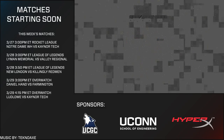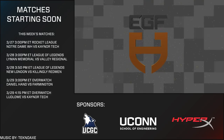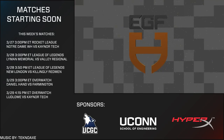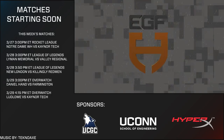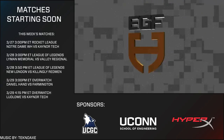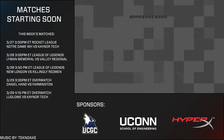Hello everyone and welcome back to the EGFH Season One Week Three in Overwatch. We just finished watching Firmington take a 2-0 victory against Daniel Hand, and we are now getting ready for the match between Caner Tech and Ledlow High School. My name is Cool J, joined by Vic Sharp. Before we get into this game, I'd like to thank our sponsors: the Yukon Gaming Club, the Yukon School of Engineering, and HyperX for making this season possible.